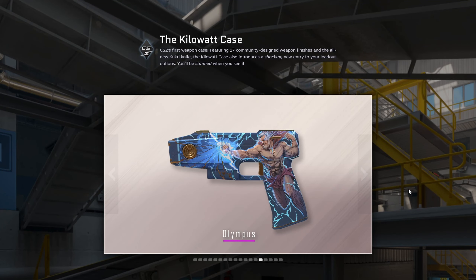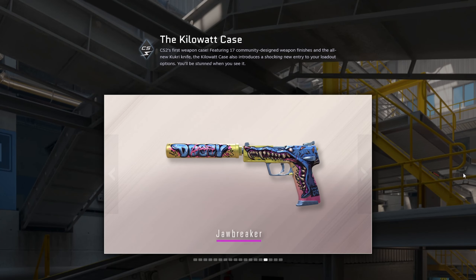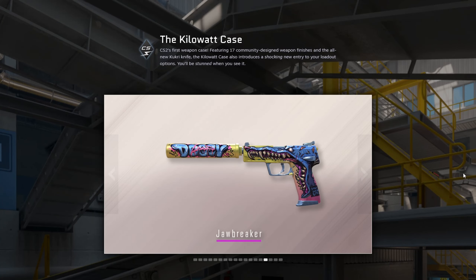USP-S Jawbreaker is probably my favorite skin overall — looks really nice. I really like the colors, especially the purple, yellow, and blue — looks really clean. I think there's 'good doggy' written on the silencer, which is kind of cringe. I would appreciate it more if it said 'good doggo,' but overall a really clean skin.